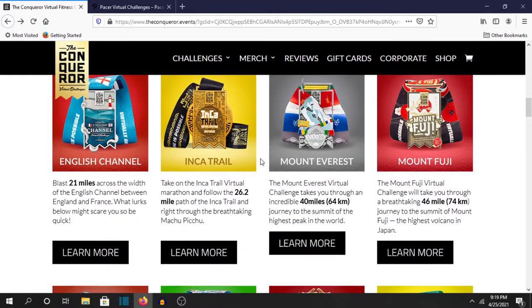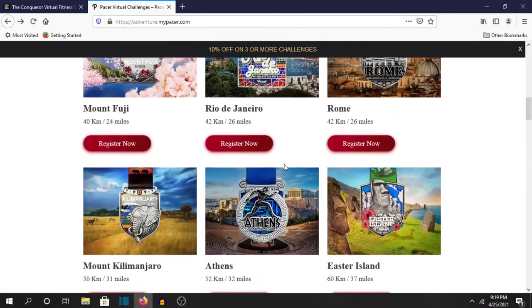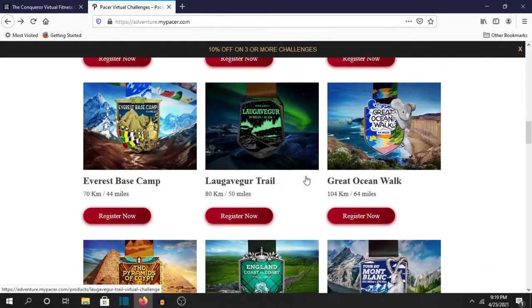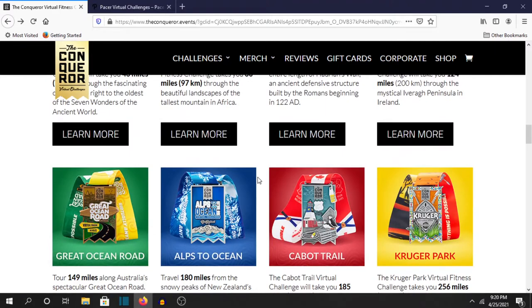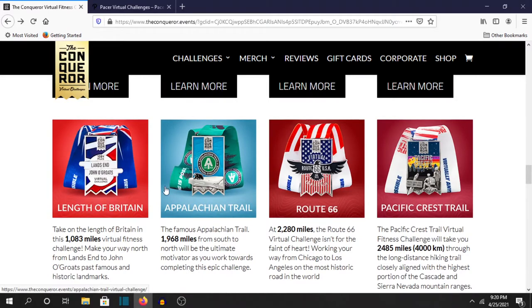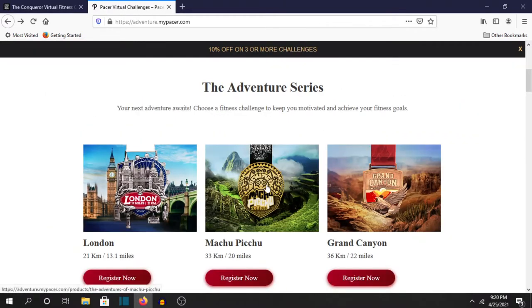You can just pick and choose. Pacer has medals that Conqueror doesn't — like the Rio one, Rome, Athens, Taj Mahal, London, and more. While Conqueror seems to focus on more famous challenges like the Appalachian Trail, Route 66, Length of Britain, and St. Francis' Way. Conqueror seems to be more into famous trails, while Pacer seems to be more about places and cities.